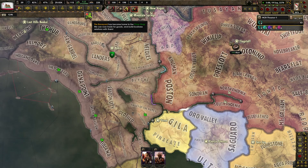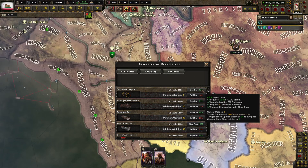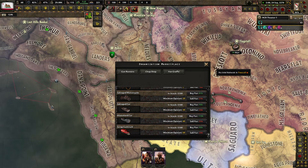We come home with a chop shop. We can now get scrap motorcycles, salvage motorcycles, salvage car, wasteland car, scrap gun truck.